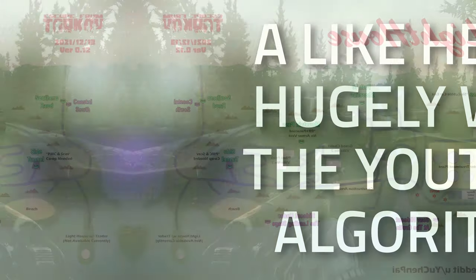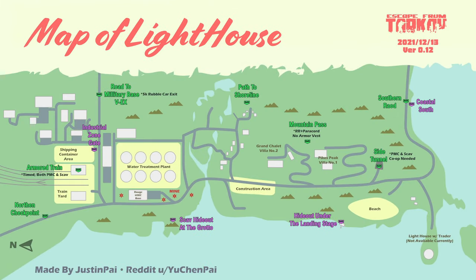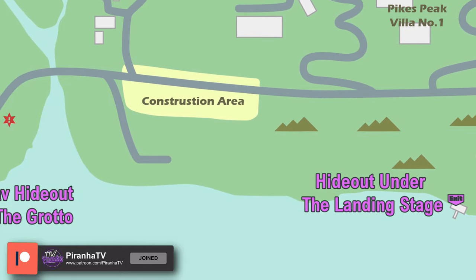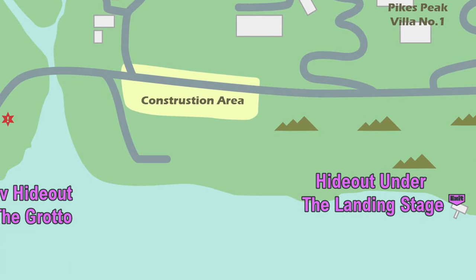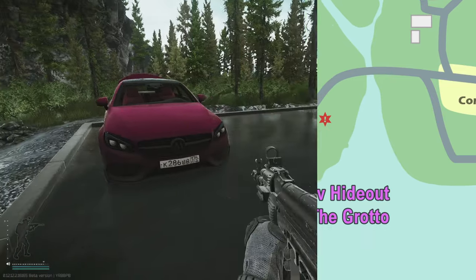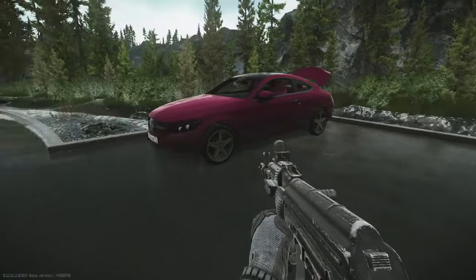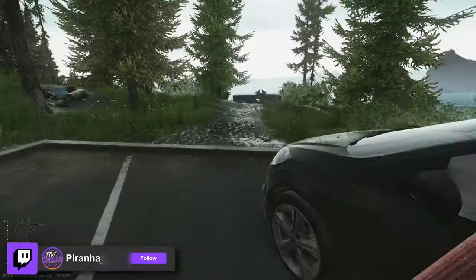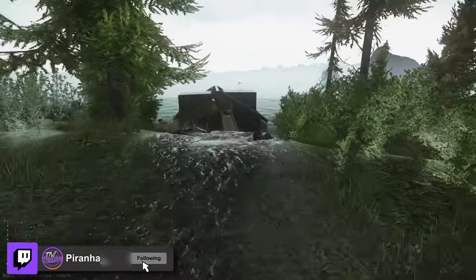Once you're on Lighthouse, what you're going to need to do is come just north of that dead tree that's on the rocks. The water treatment plant is over there to the north, and we are on the south side of the bridge where you've got the two cottages by the water. You can see the car right here - there's two parking lots, the one on the north and the south side.